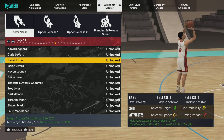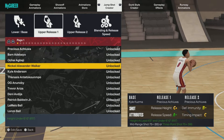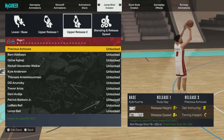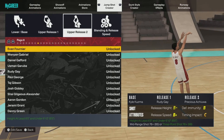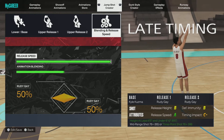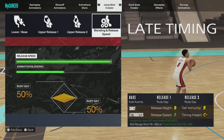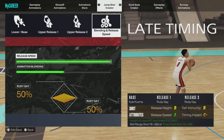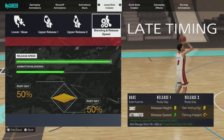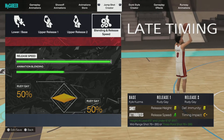Your base is going to be Kyle Kuzma — Kyle Kuzma is your base. Your release is Rudy Gay Release 2, no other release. Put your speed all the way up; you'll see your release speed go all the way to an A. Your release height is a B, defense-close is B, timing impact is C-minus — that doesn't really matter.